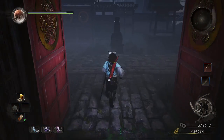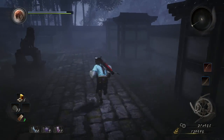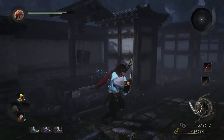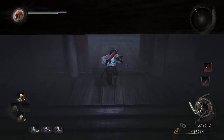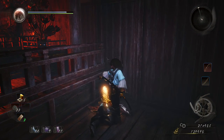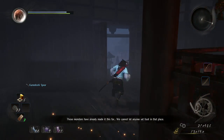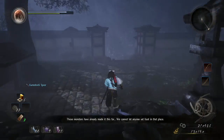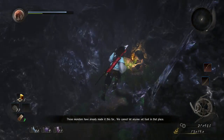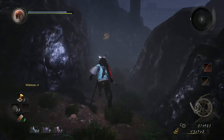Continuing on the only path left, there's a corpse to the left, then we reach a large door — open it to enter a new area. The boss is to the left through the big door, which we can't open just yet. If you hit the well, a bucket comes up and gives you an item. In the temple over here there's a corpse with a spear, plus a double door that requires a key — the same key that opens the boss door, which we'll pick up shortly.